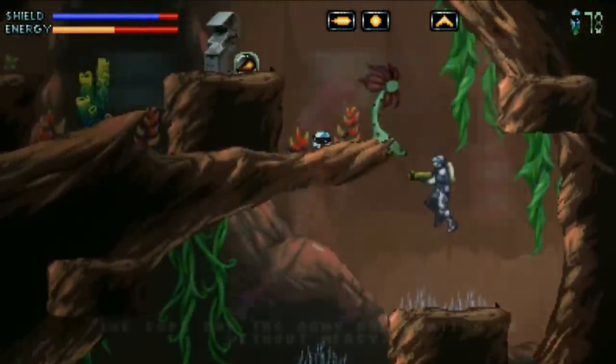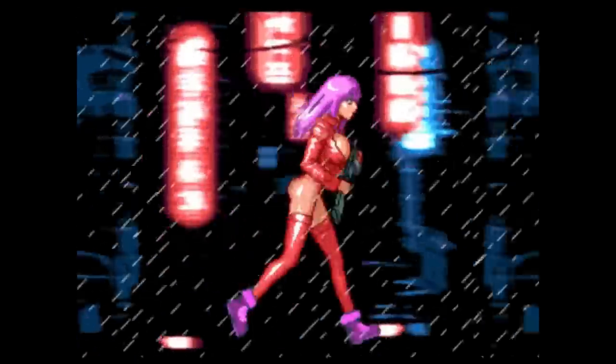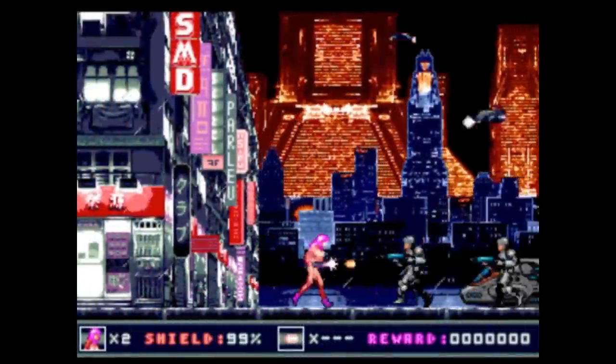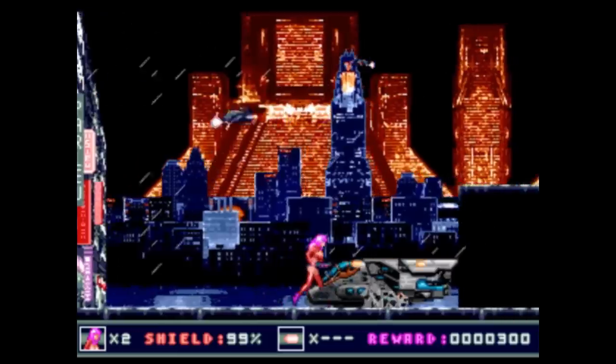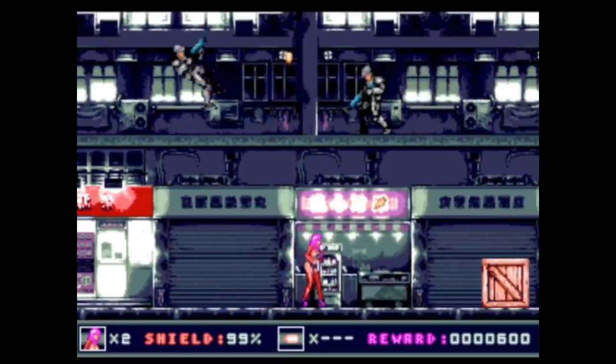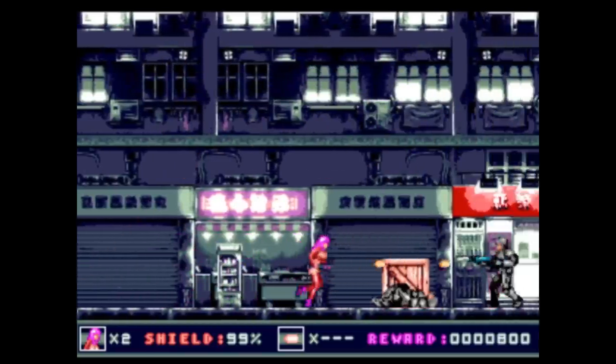If Life on Mars interests you, Kai Magazine also has a new Genesis project in the pipeline called Life on Earth — an action game with cyberpunk influences that harken back to the likes of Snatcher and Blade Runner. You can pre-order that now and I'll link it in the description as well.